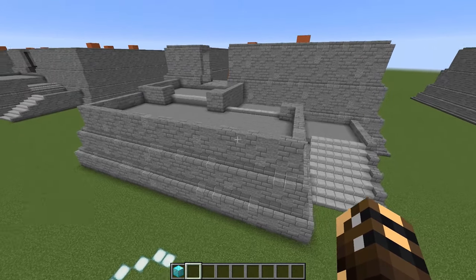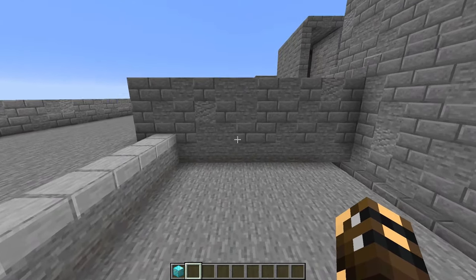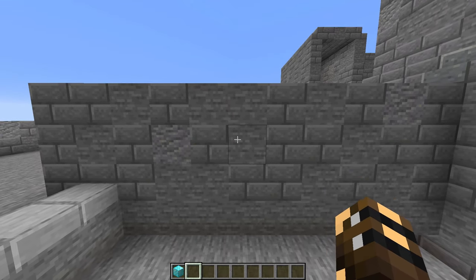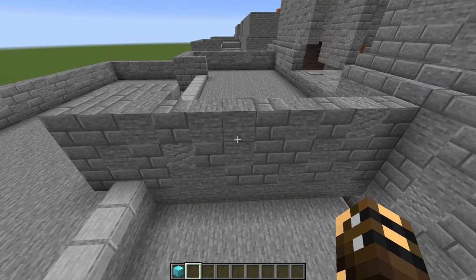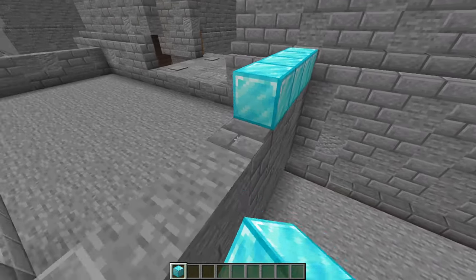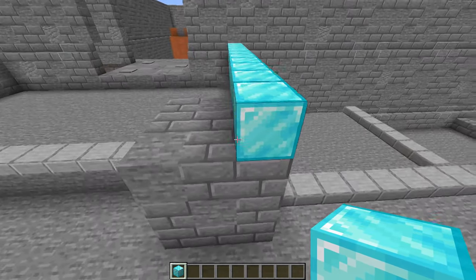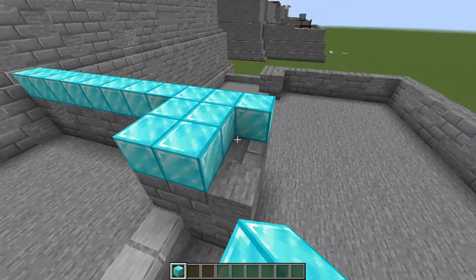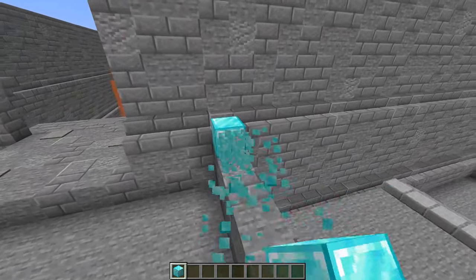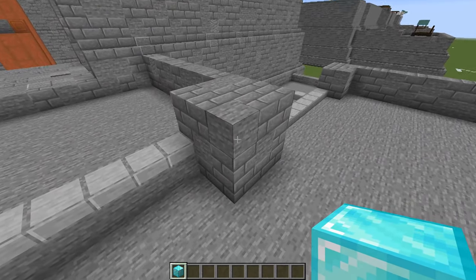Step number six: come back around to this side. We come up our three stairs and over to this wall. Before, this wall was only two blocks tall, but now we are going to add an extra two blocks on top, making it four blocks tall. We're going to extend it a little bit — before it only came out to right there, we'll bring it out two more blocks and then turn it into a little square. That square is three blocks tall.